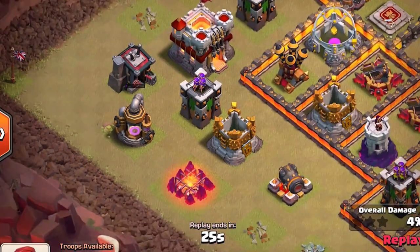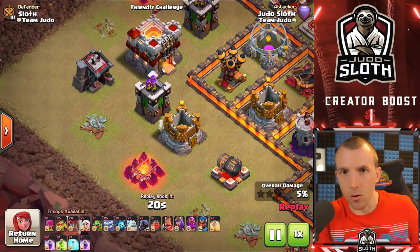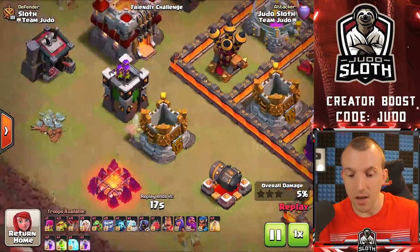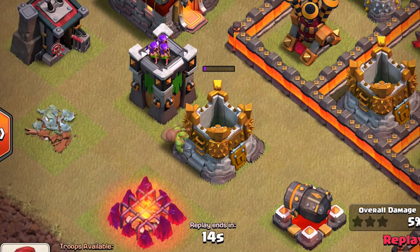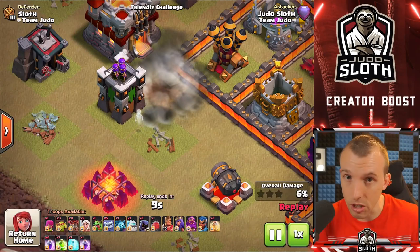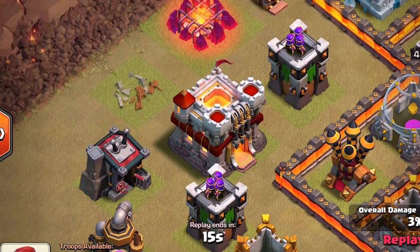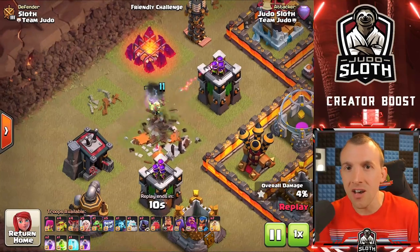A couple more quick tips for sneaky goblins: you can use them for funneling on the outside of the base by attacking resource buildings. Assuming your sneaky goblins are maxed and you're going up against a regularly upgraded base, you'll require one sneaky goblin per mine or pump, and two sneaky goblins to take out one of the storages. Also be on the lookout for exposed town halls and clan castles to the side of the base — you can send in just four to five sneaky goblins to snipe them, keeping in mind there could be traps in the area.